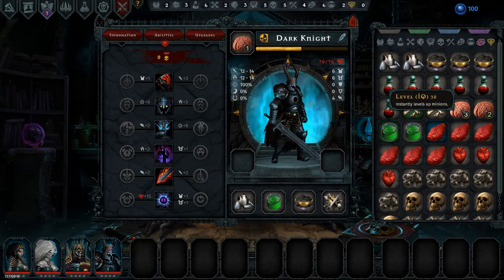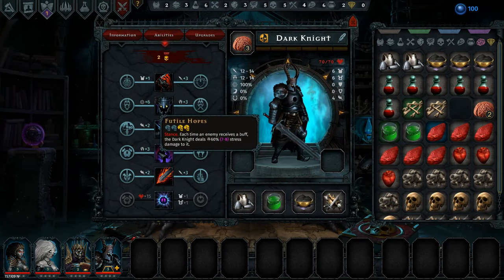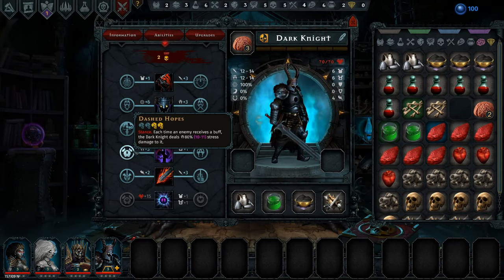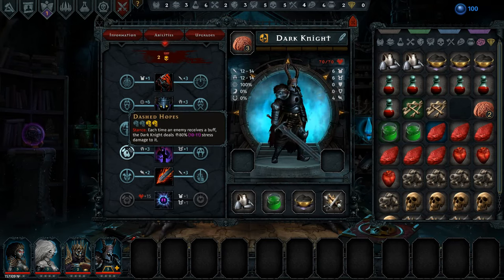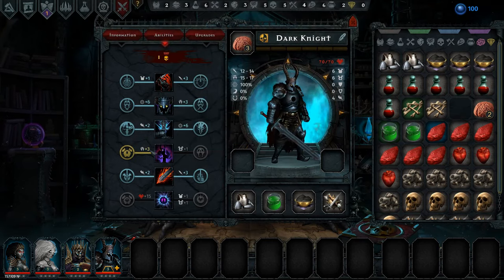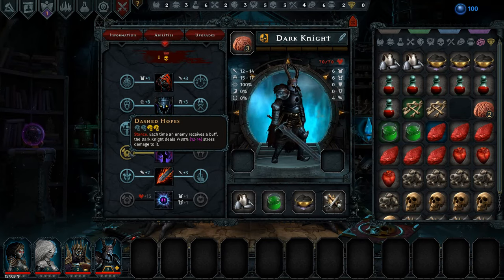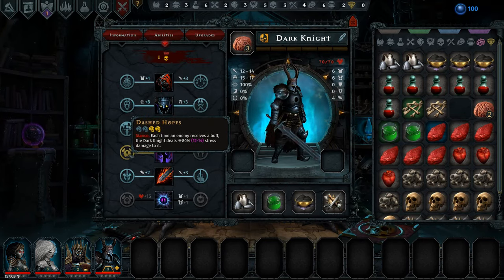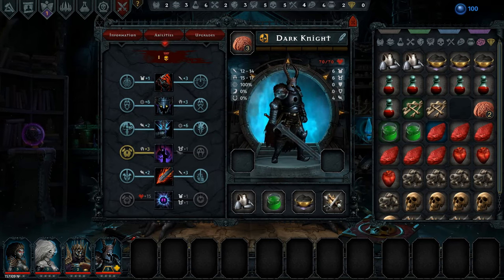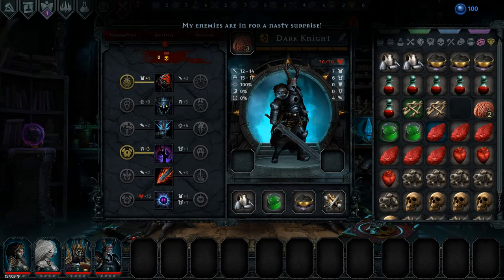I also want to give this dark knight a brain, so let's give him a brain first. We'll use this one — serve me well, my minion — he gets plus three dread, and he triggers an attack every time an enemy is buffed instead of debuffed. Then we have this up here for a bit of extra armor, which we're going to take as well.